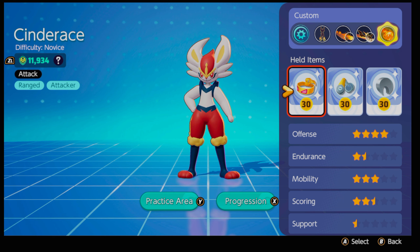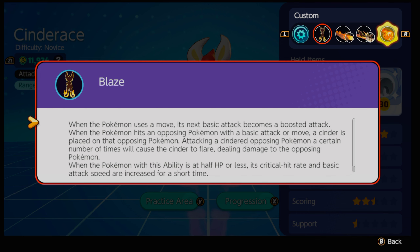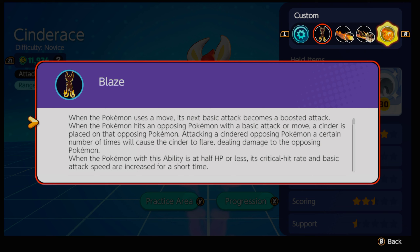Cinderace tends to have one of the most fluid movements while attacking. The basic attack becomes a boosted attack with every third attack dealing increased damage — Urshifu vibes. When the Pokemon uses a move, its next basic attack becomes a boosted attack. When it hits an opposing Pokemon with a basic attack or move, a Cinder is placed on that Pokemon. Stacking enough hits causes the Cinder to flare, dealing damage. At half HP or less, critical hit rate and basic attack speed are increased.